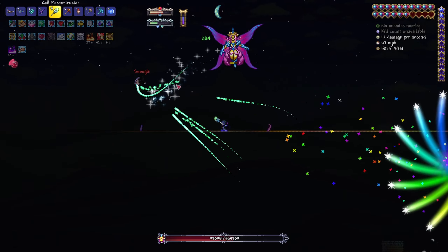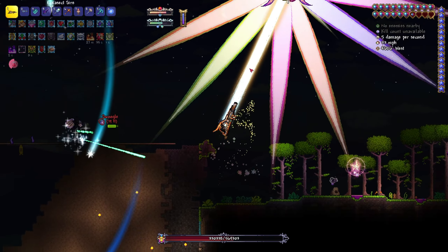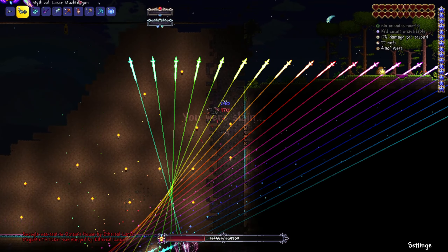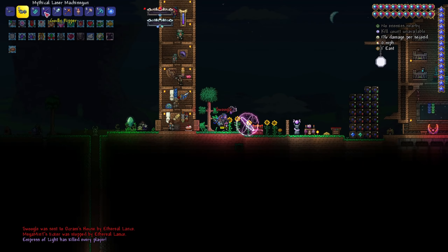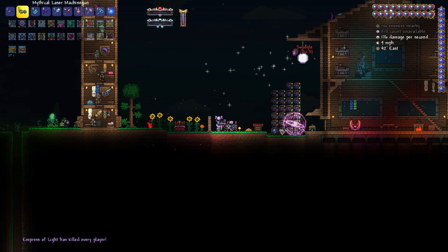I need to go into my inventory to heal - just switch to the healing class. Why did I just dodge all that? I'm gonna die. Did we both die at the same time? Yeah, I tried to switch to my healer class but instead I pressed F4 and it went to picture mode and I didn't know how to get out of it.